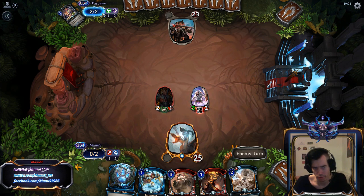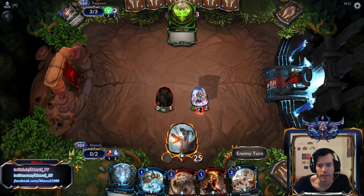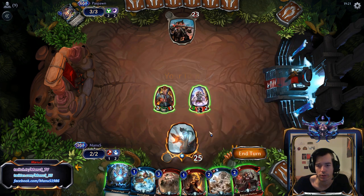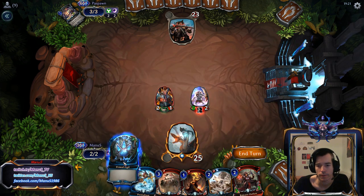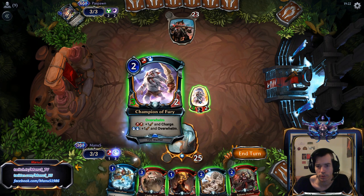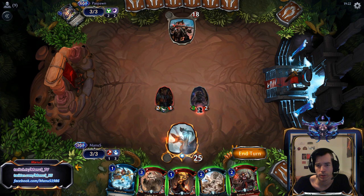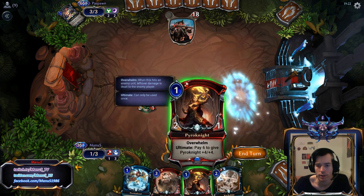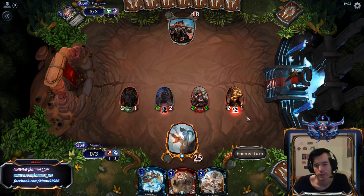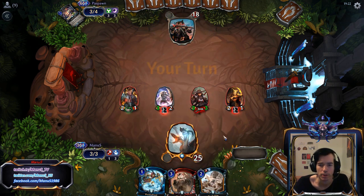Then again, it doesn't matter because he doesn't have a one cost fast spell to play there. It's better to play this pre-combat to not show that we have Rockslide or Torch or some other fast spell. This is a spot where I don't want to show him yet what we're going to play against open answers. In general, you'll get more out of forcing the opponent to make uninformed plays than hiding potential fast spell windows.